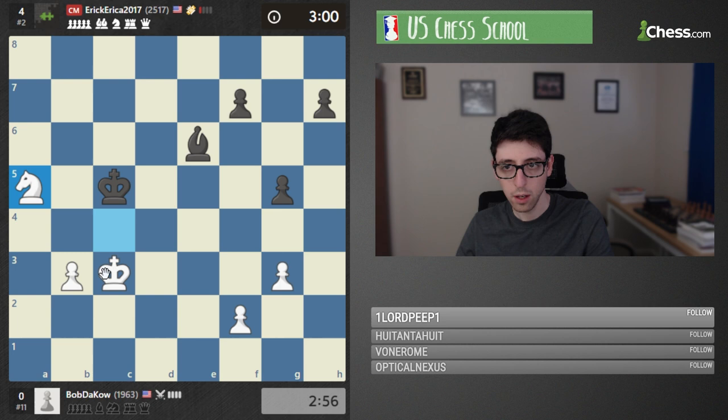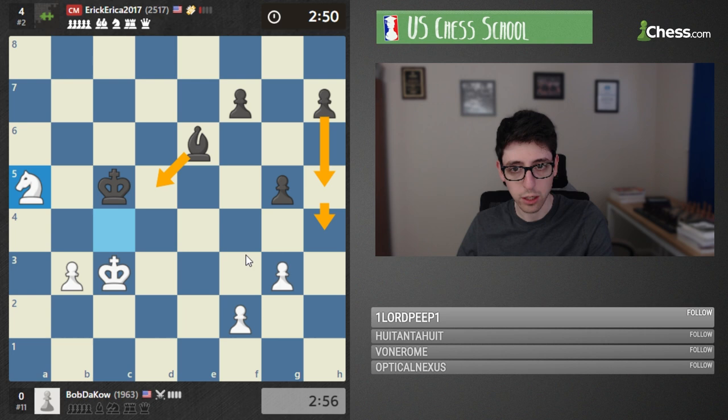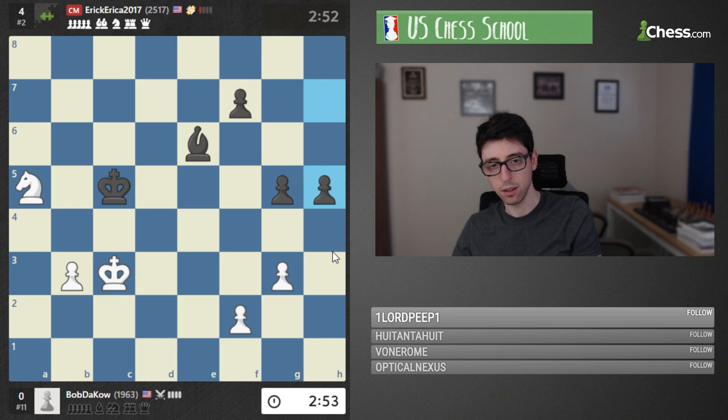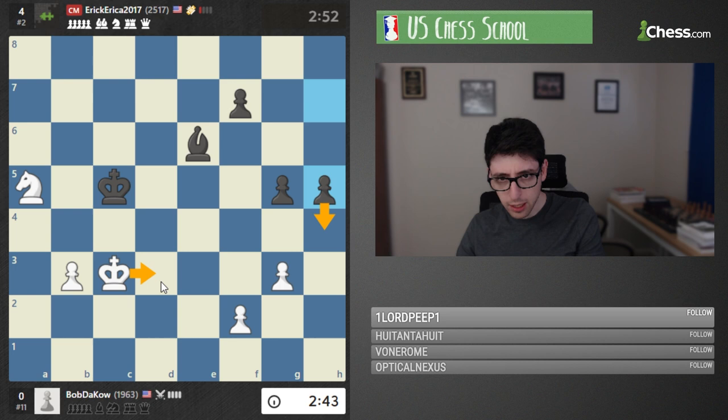One minute left in the arena, so these games are going to be ending soon. Eric giving up this pawn — black can go h5, h4 here. This actually can be very dangerous for white. This shows why the bishop is a much stronger piece than the knight in these kinds of positions — the bishop can support the pawn and defend against the b pawn. If black goes h5 here, it looks very, very strong. Now I actually think white has to be extremely careful because the king is not stopping the pawn anymore — the king would have to go right away.